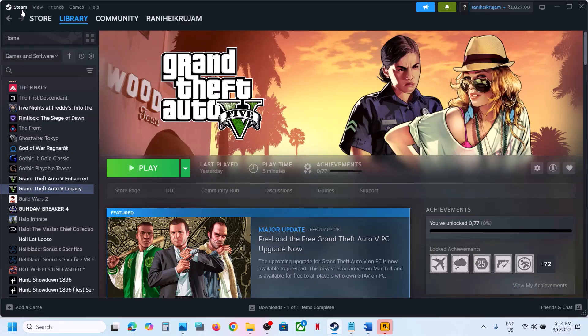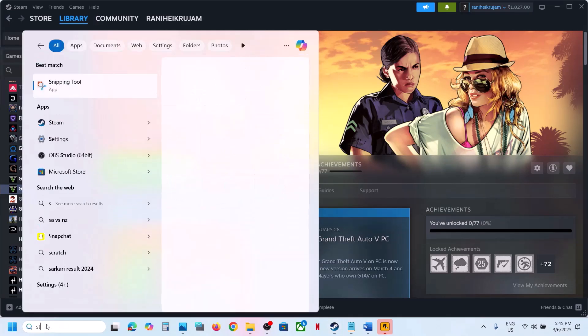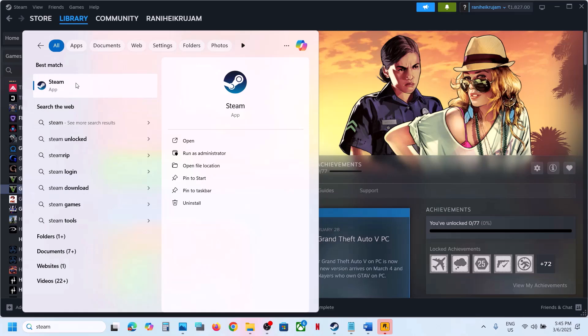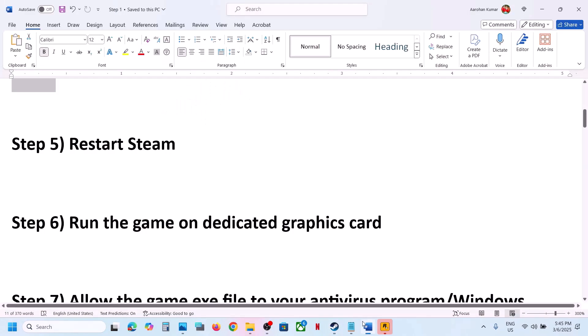The next step is to restart Steam. Go to Steam, exit Steam, then type 'Steam' in the Windows search box, right-click on Steam, click Run as Administrator, then launch the game and check.